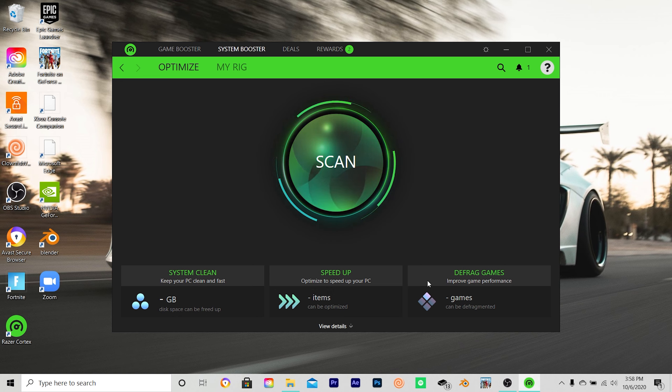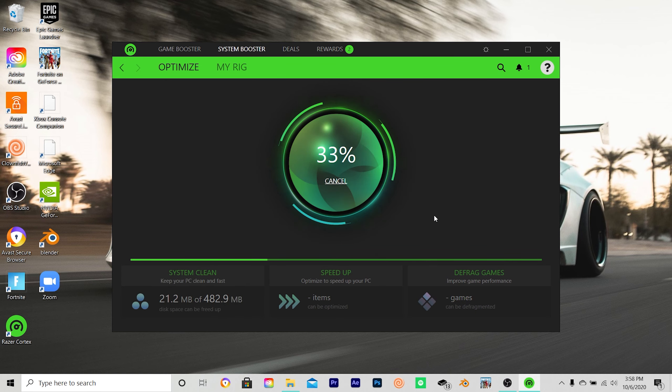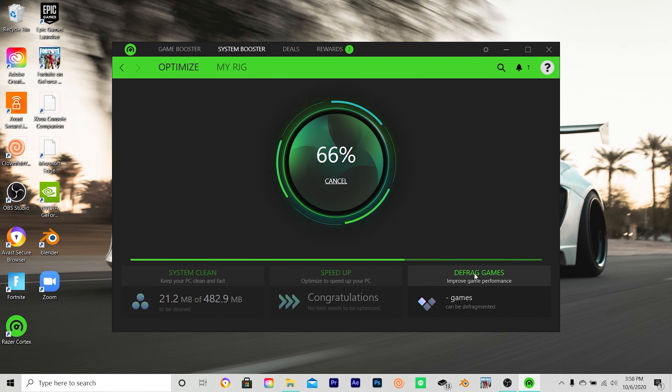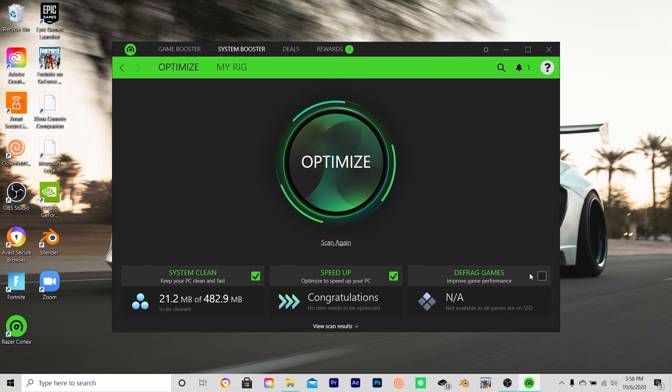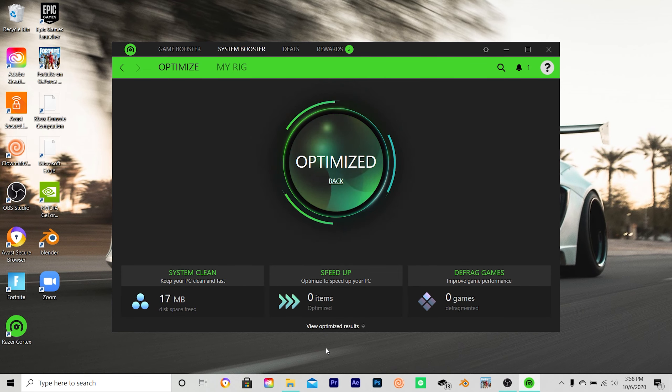From here, go to System Booster. What this is going to do is clean your whole computer and speed everything up. This can also be used if your computer is just running slow randomly. Just click Scan and it's going to clean everything up. Right now it's defragging my games — I'm going to click that and optimize again.